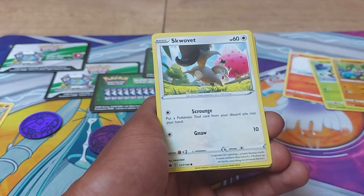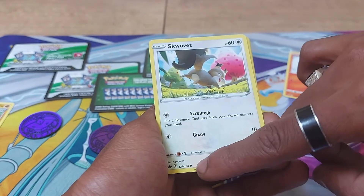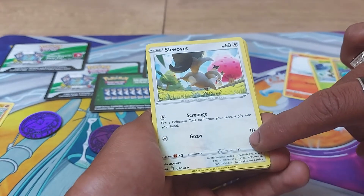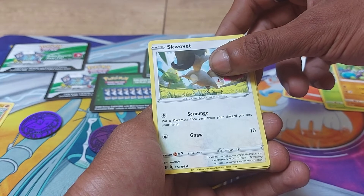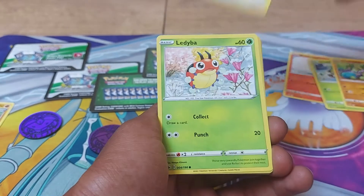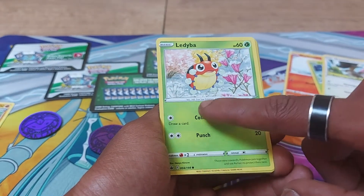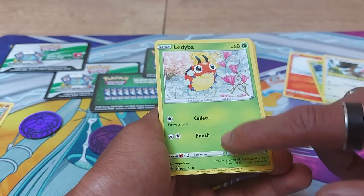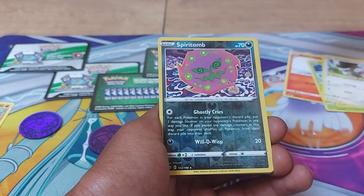Snom, 60 health points, being a normal type Pokemon, being a cheeky Pokemon with a Dex Entry of 819. 127 out of 198. Has a move of Scrounge and another move of Gnaw. It eats berries non-stop, a habit that has made it more resilient than it looks. It'll show up on farms searching for yet more berries. Ledyba, 60 health points, being a grass type. 4 out of 198. Dex Entry 165, it's a 5-star Pokemon. Having two moves: one to collect, the other a punch. These very cowardly Pokemon join together and use Reflect to protect their nest.